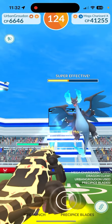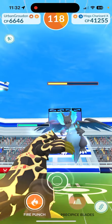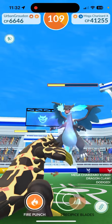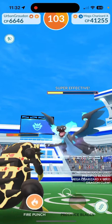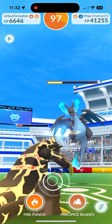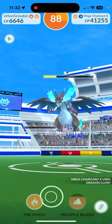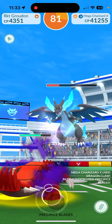I might try a couple dodges. I'll let this Precipice Blade glow clear. Dragon Claw — okay, that's fine. Dodge that — that's fine. Another Precipice Blade — I'll take that, beautiful. Didn't dodge that one — that's okay. Another Precipice Blade — beautiful, there we go. We're doing good. It's gonna be a little tight, but I think we'll get this. We're about 10 seconds ahead of time, so that's good.